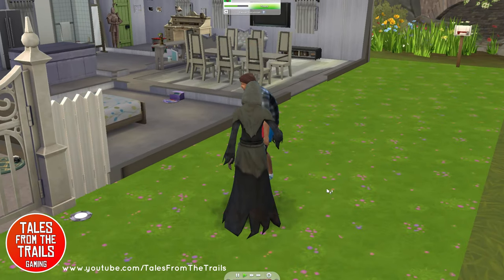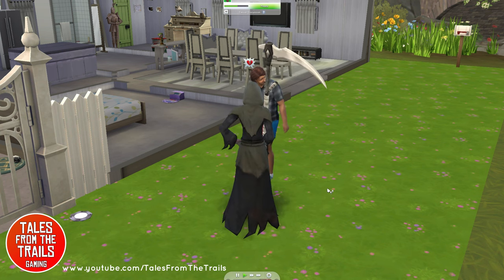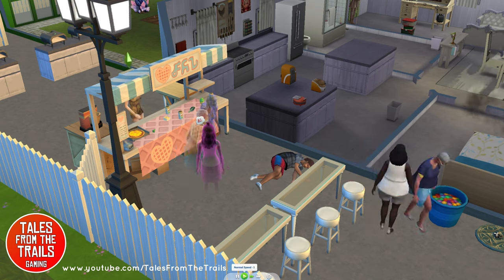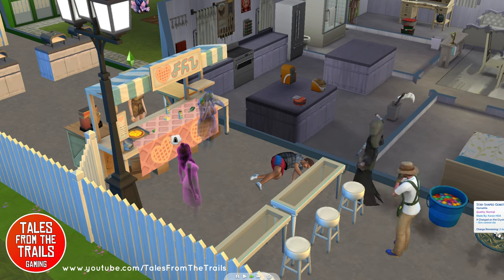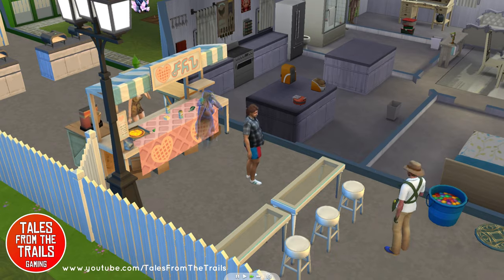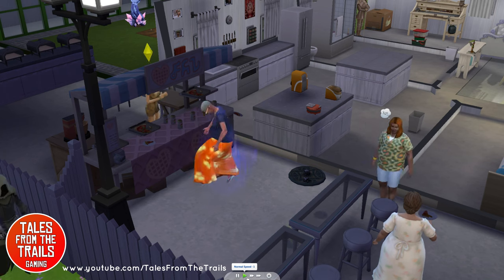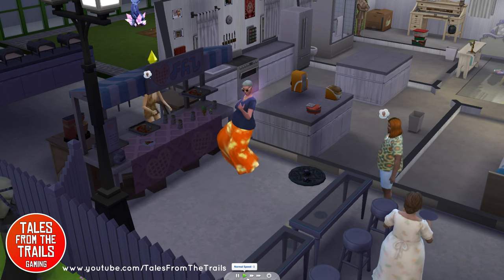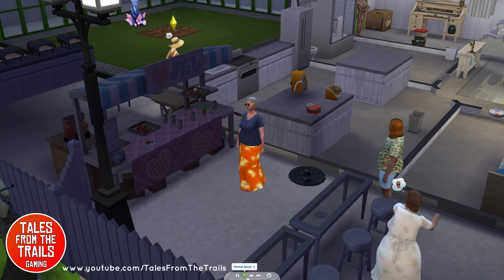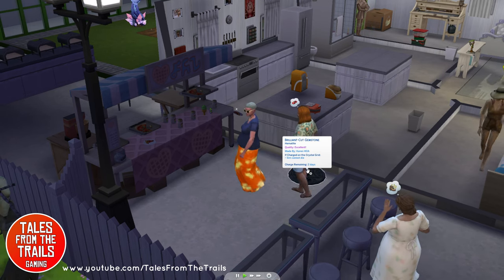We're going to have a few different examples of how this little stone helps. Another heat stroke victim — might be the same guy actually — put the stone nearby and Mr. Grim can't do anything. So this lady does die a couple of times but she comes back. Just keeping those stones charged really does help. Hope this helps you out a little bit.